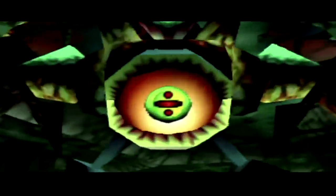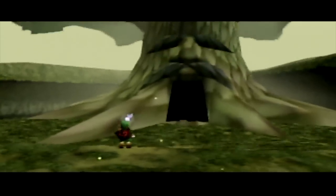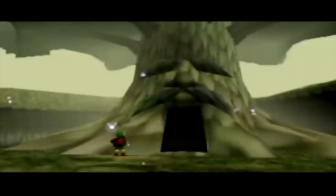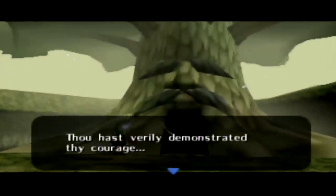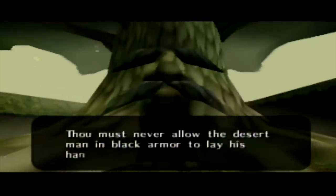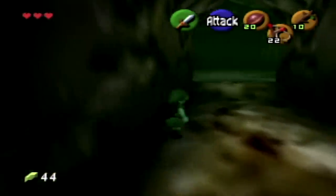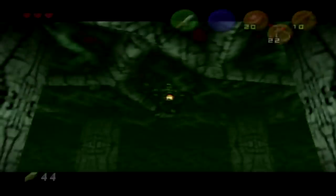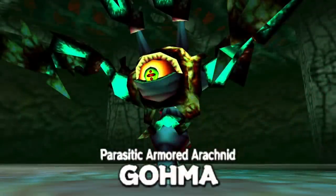Number 10: Queen Goma from Legend of Zelda Ocarina of Time. First, we have to start off with the Great Deku Tree, and he's a cool dude in the Zelda world. He has the wisdom on the universe, he keeps the evil away, and his design is just a face on a giant tree. And who doesn't love that design philosophy? What's not cool, though, is hurting this majestic tree, which the parasitic armored arachnid, Queen Goma, is guilty of. And yes, that's the full title — we have to say it. It sounds ominous.